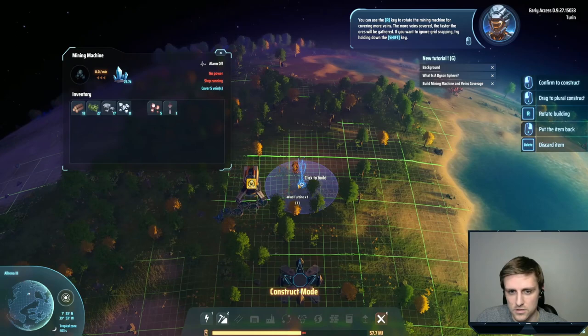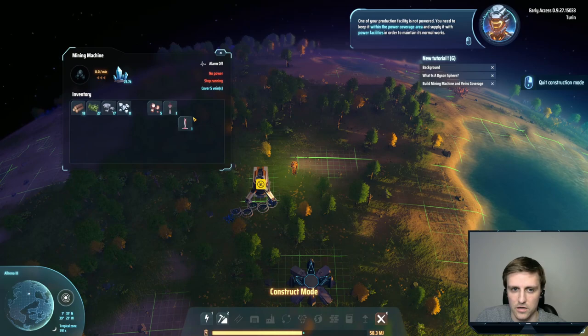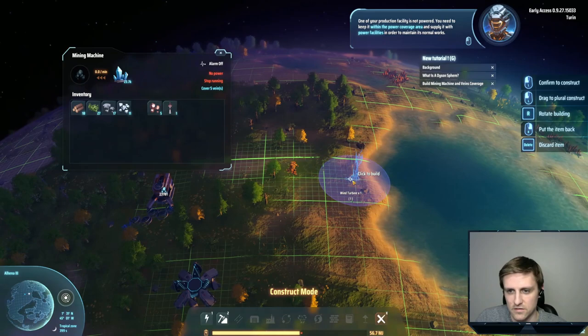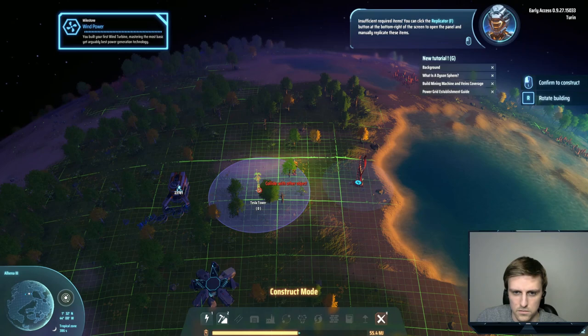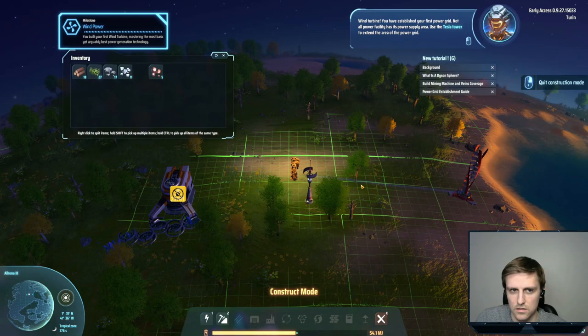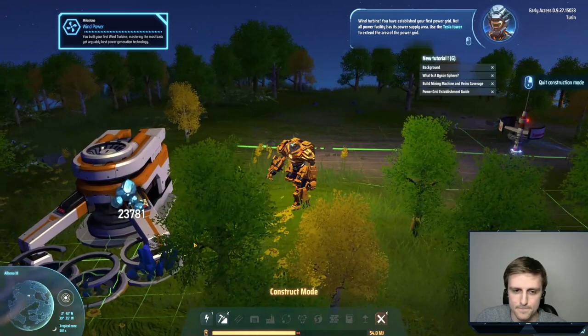This is a wind turbine. This is a Tesla tower. One of your production facilities is not powered — you need to keep it within the power cover. Obviously we've got to power it somehow. So obviously this is our power facility. Use the Tesla tower to extend the area of the power grid.